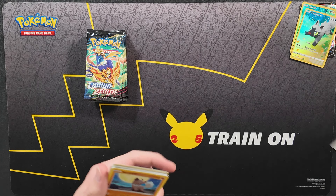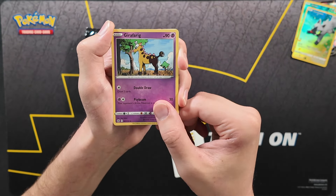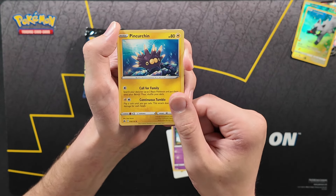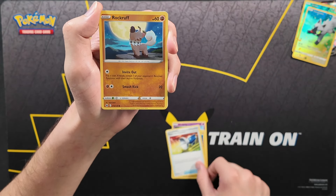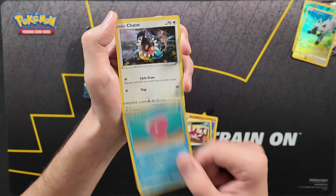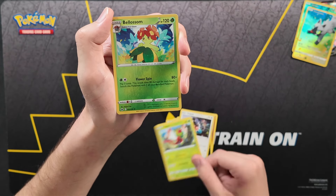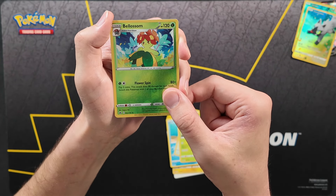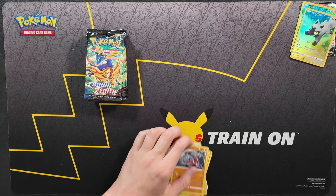Pack number 8. Will we get another Galarian Gallery card? V-Star counter in the front, followed by Girafarig, multiple Pincurchin, Pokemon Catcher, Rockruff, Purrloin, Luvdisc, Chatot in the rain — very sad — Yanma, and Bellossom Reverse. And for the card in the back, a regular rare Lycanroc. Not what we were looking for.